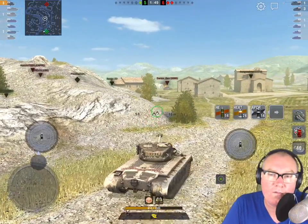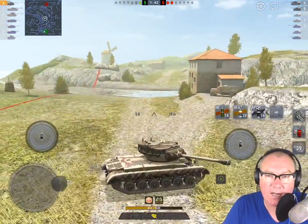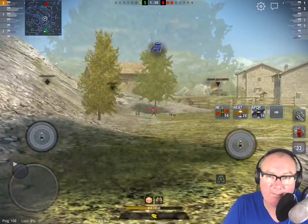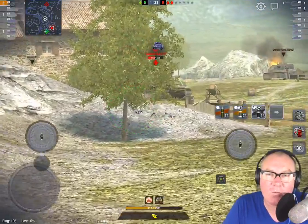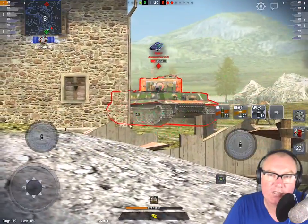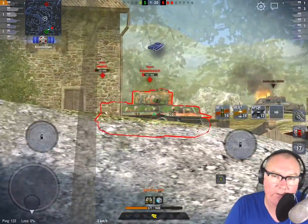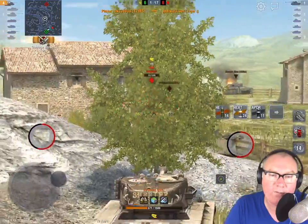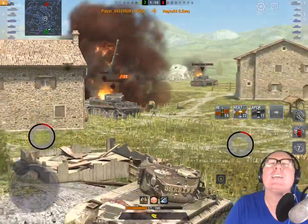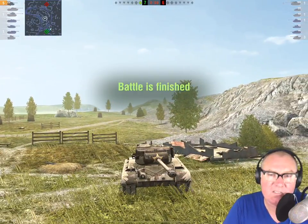This last game is an interesting one. We've managed to put ourselves in a position to pick it up — it's going to need to be a Kolobanov's to get it across the line. I'm moving and shaking because I'm very worried they'll pop along. I decided not to try to angle, just get to this corner first because I have a lot of DPM and hull-down ability — and there we go. One through the turret — there's the game winner! Got it!